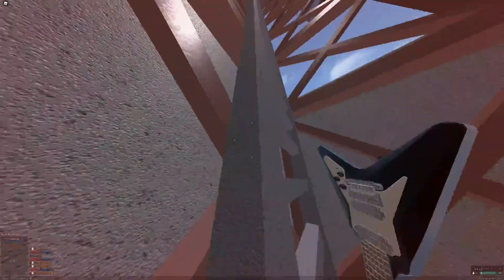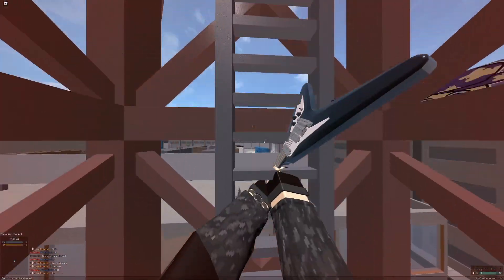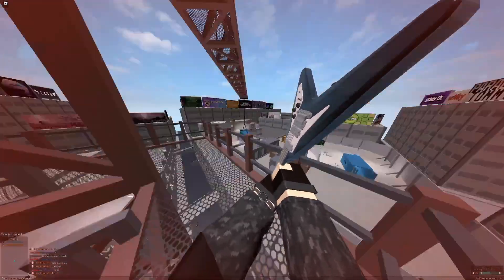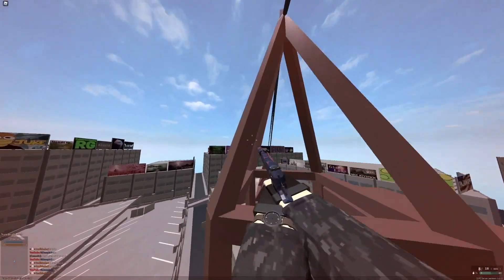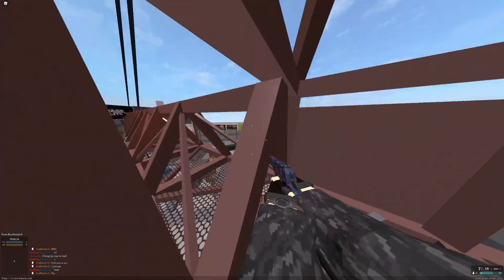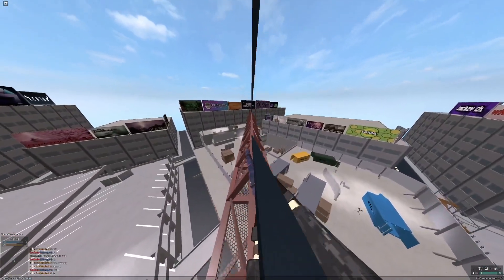This is our final map where the crane is the highest spot. Since Mall is a pretty tiny map, the crane definitely towers over everything else. Like usual, you just climb the ladder. You can't get on this side or this part of the crane anymore because there's a barrier, but if you walk over here you can get on this top part — and that's about as high as you can get.